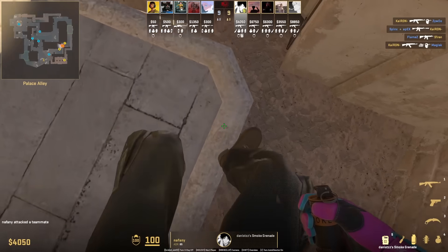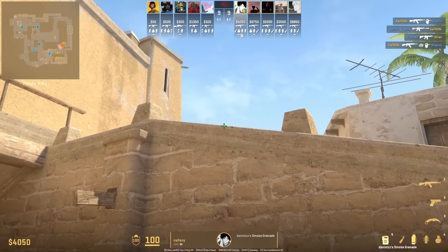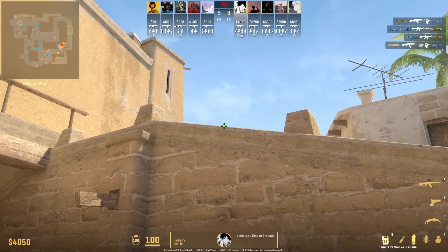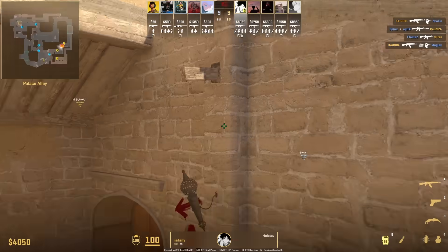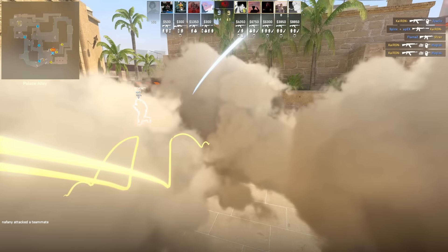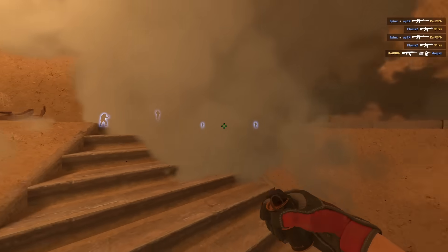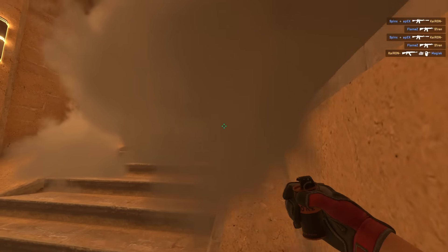After he throws the middle smoke that lands in front of triple, go ahead and position with that mark at the end of the platform, stand up, aim at this part of the roof left of that mark towards the right, then left click throw. For the right smoke, you're going to see Chiron here inside ramp crouches in this back corner. He gets the lineup, stands up, then left click throw.